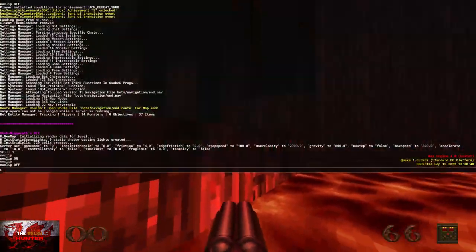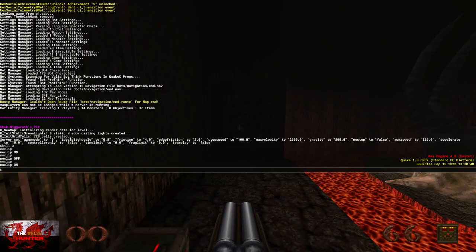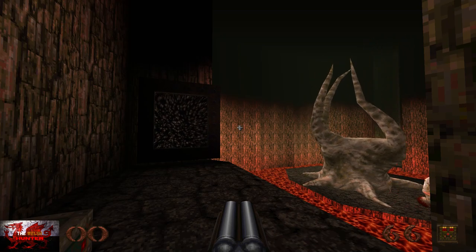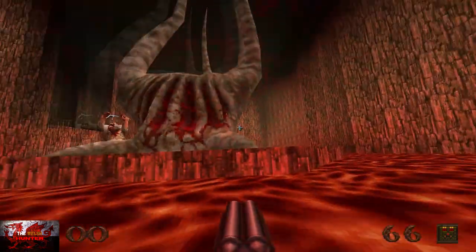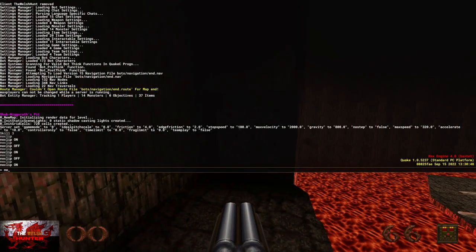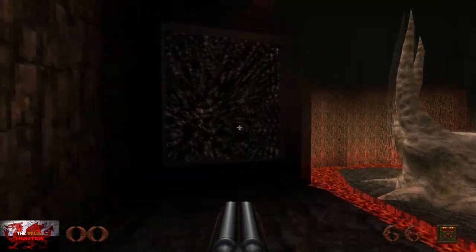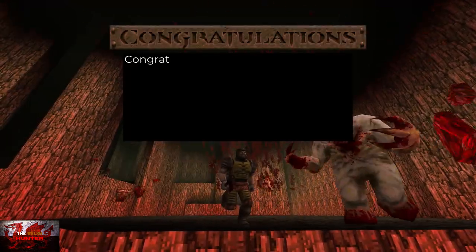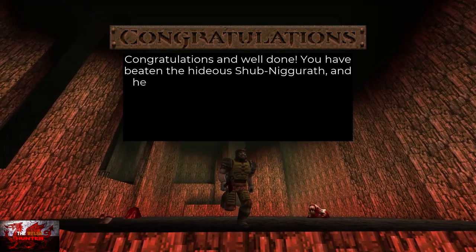I failed to do that the first time, so we'll just try again. Wait until the spiky ball is inside the boss, then go straight through the portal and you will get the achievement. As long as you put skill 3 for nightmare mode, you will get two achievements: for defeating Shub-Niggurath and for completing Quake on nightmare.